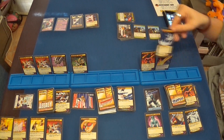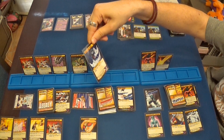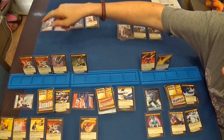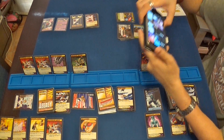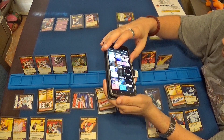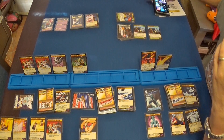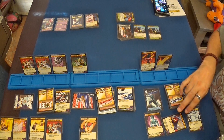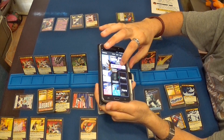Juego el Lightning Slash, que hace cinco puntos de daño al objetivo. En ese caso va a ser el Baron Blade: cinco, seis, siete de daño. Por lo tanto pasa de once a cuatro puntos de vida. Ahora hago el poder de lluvia de granizo, que hace dos puntos de daño, tres y cuatro. Con lo cual lo dejo a cero.